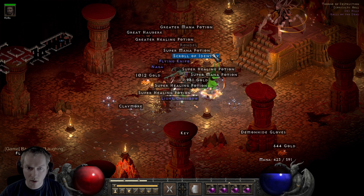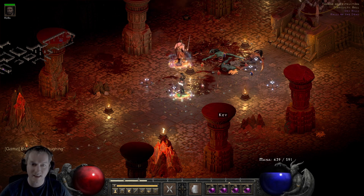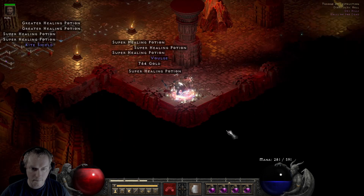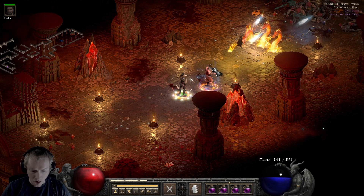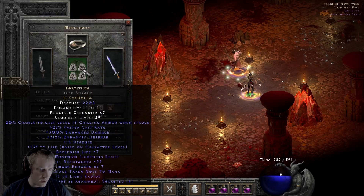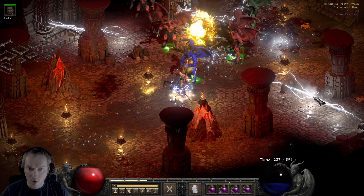I needed to have more death sentries right there — had too many lightning sentries and not enough death sentries. That second wave would have popped a lot faster. I mean, who would have thought Infinity, Griffin's Eye, Enigma, Plague, Fortitude, Flickering Flame would have done good on players one? Who would have thunk it?